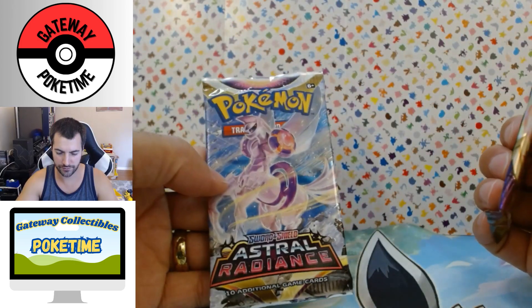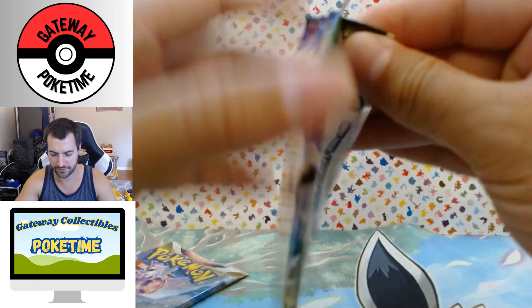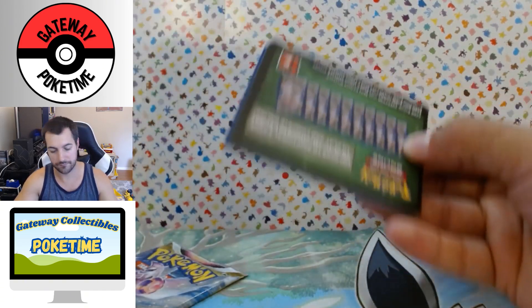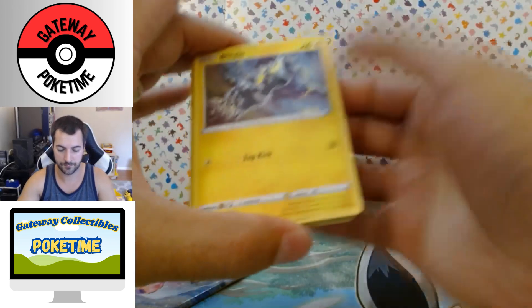We've got the Chunkachew and Astral Radiance packs. Let's do the Chunkachew first. Let me know if you guys bought these — whether you bought them when they originally came out or when they came out just recently. Here's a code card.